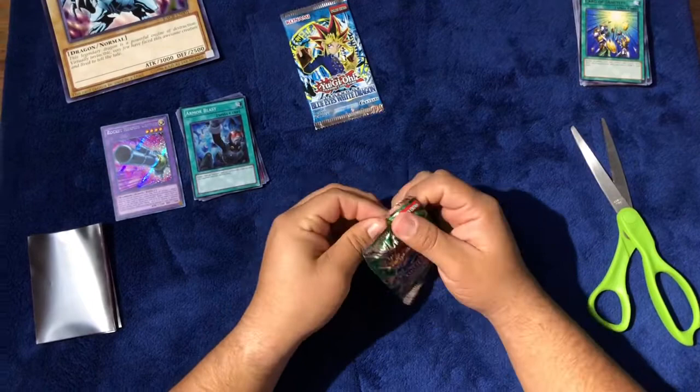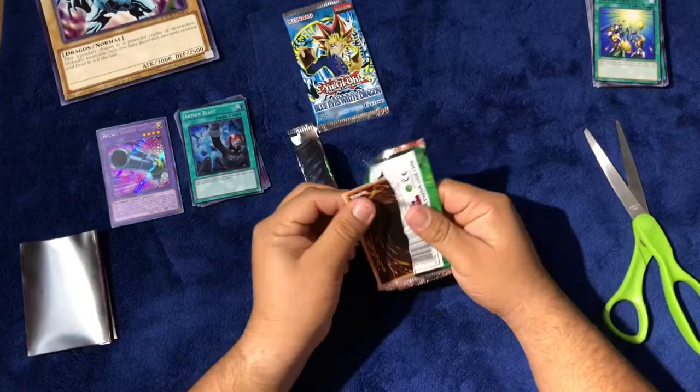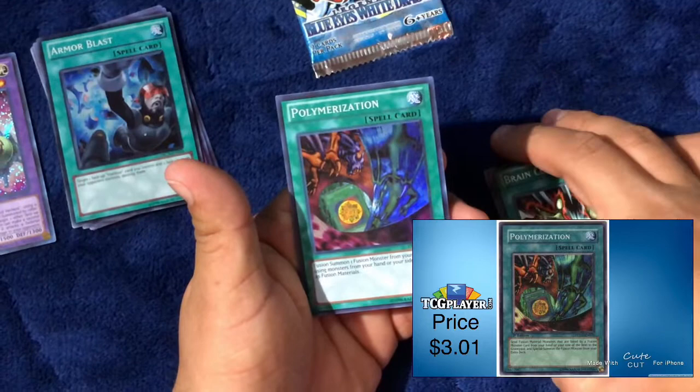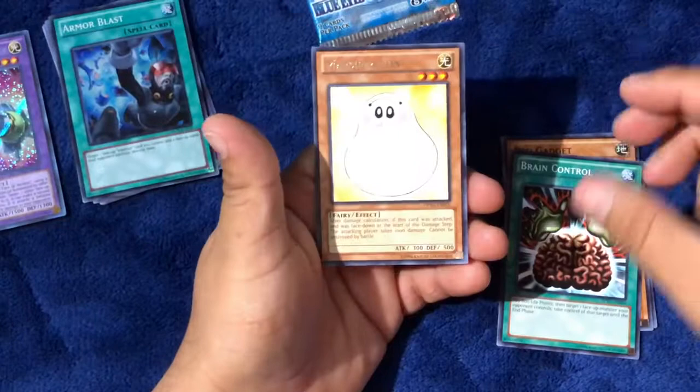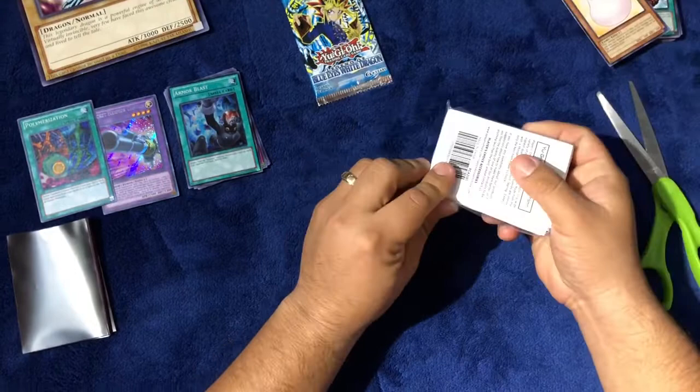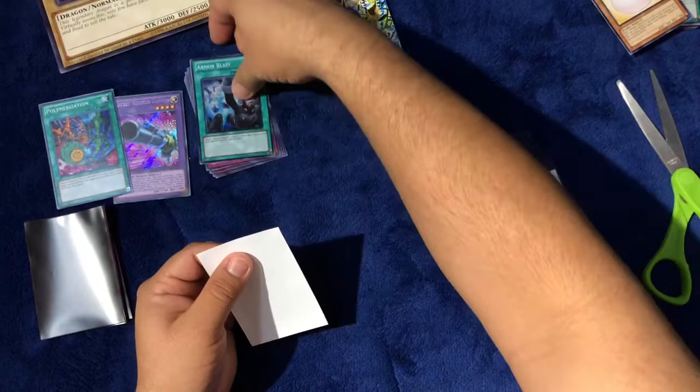Remember, we want a foil in that Legend of Blue Eyes. Opening it now: Diffusion Wave, Red Gadget, Brain Control, and a holo Polymerization — this one is definitely getting sleeved up — and a rare Marshmallow. Let me go ahead and try to fit this card in these sleeves. I'm pretty sure it didn't fit, but we'll see.